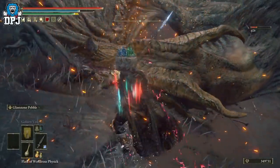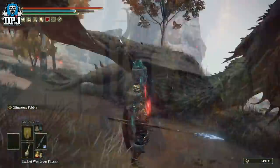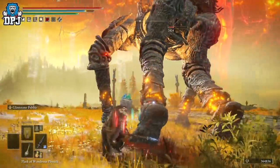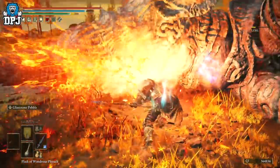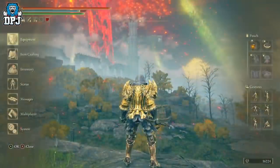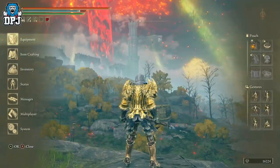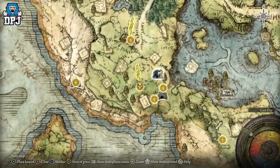This is the weapon — I've already created a build around it with the Glintstone Pebble Ash of War on it, and as you can see by the clips on screen, this thing does some serious work. If you missed that video I'll link it below, you can check out the full build guide. To wield this you need 12 Strength, 10 Dexterity, and 12 Intelligence — nothing major, but it is a great weapon.